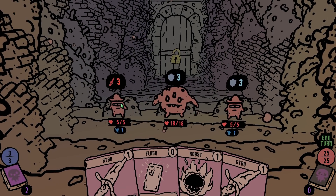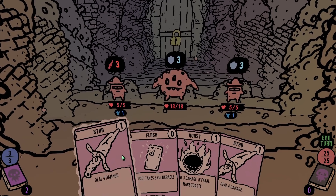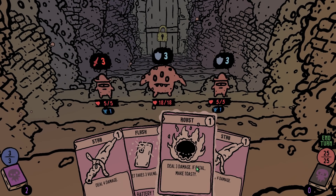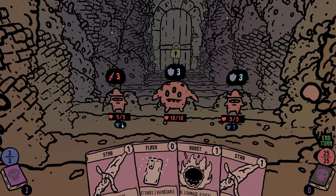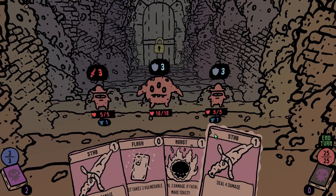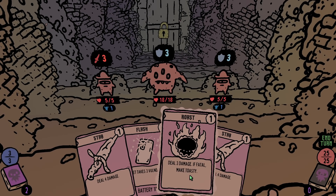We've got combat. Hello, little mushroom children. Deal four damage. Now we have switched — we have a combat deck now. Straightforward. It's gonna try and do three damage. Is timid — will cancel its attack if it's damaged. Seems like we should just do that. If fatal, make toasty.